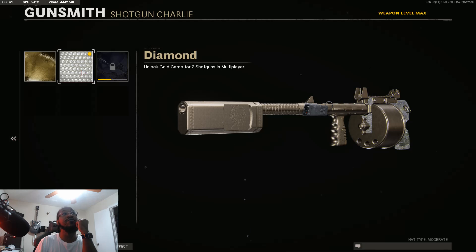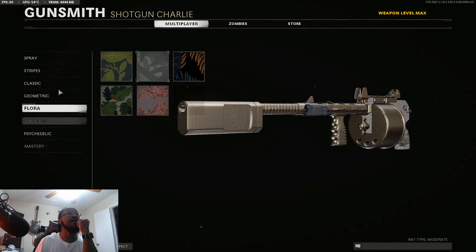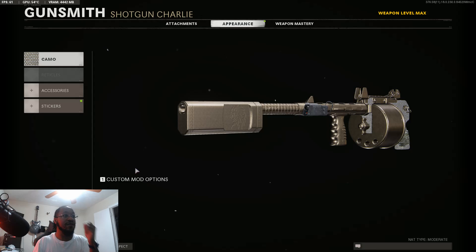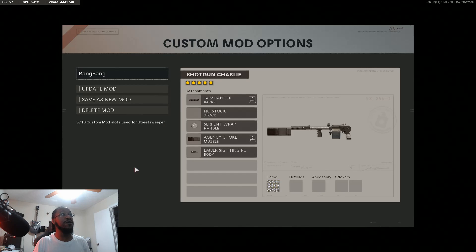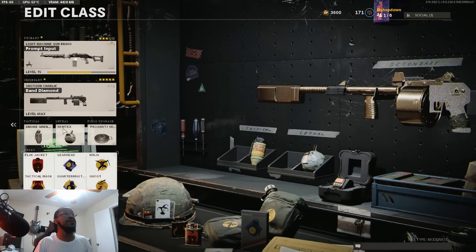That looks beautiful — that's our Diamond Camo right there. We're gonna go back to Custom Options. This is Shotgun Charlie, so we're just going to call it Bang Diamond so I know which one it is. We're going to update the mod. This is our custom Bang Diamond, and now we're gonna go back.